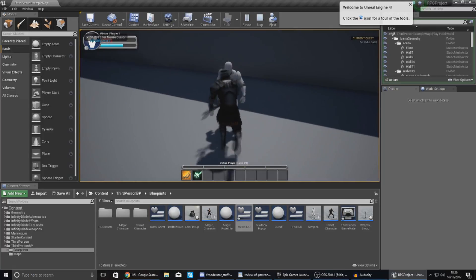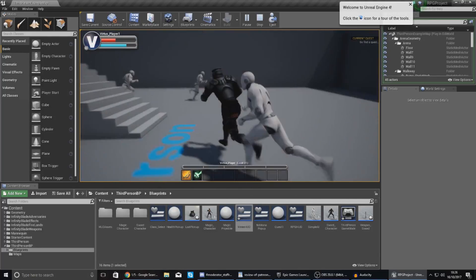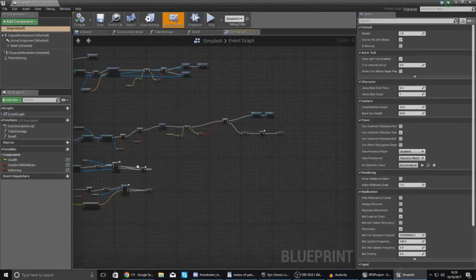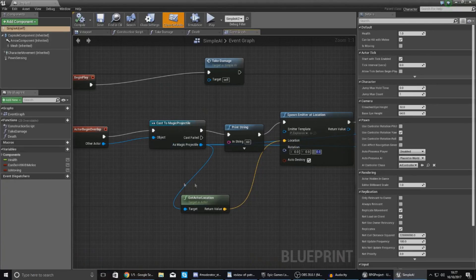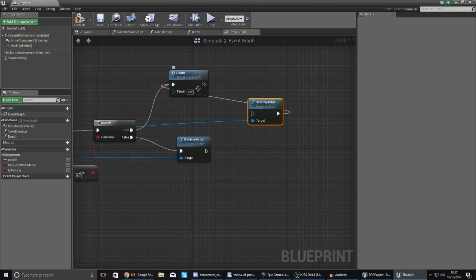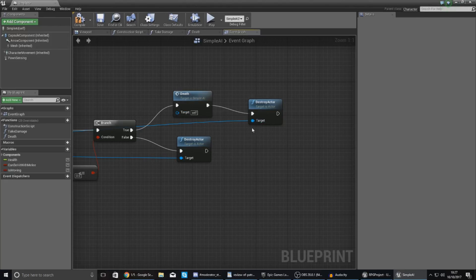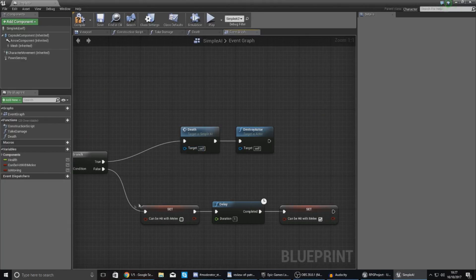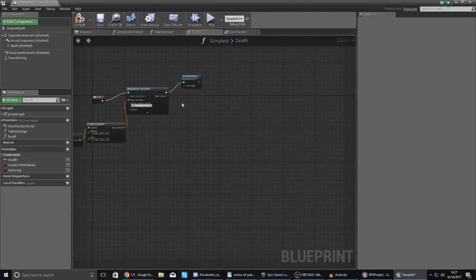Now I need to tell the engine to give the player some experience when it kills one of these enemies, because at the moment the values never change. We are going to do this within our Simple AI blueprint. Find the death sequence — at the top we've got it for the magic projectile — and reorder the destroy actor and death nodes so the death function script runs before it destroys the actor. Make sure it's the same over here for the sword collision as well.